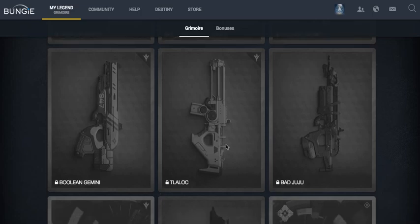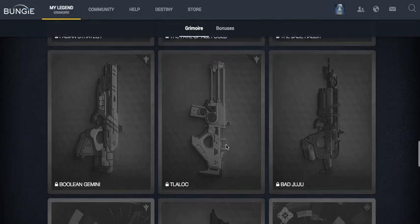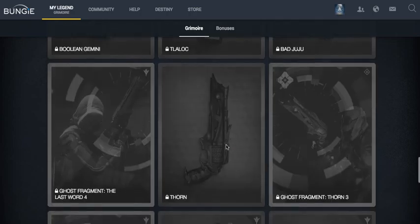Then there's the Talaloc, which is probably going to be a fusion rifle by the looks of it. Scrolling down a little bit more, there's a new card here for the Last Word 4, so the Last Word is obviously going to get a Year 2 upgrade, making it an exotic as well.